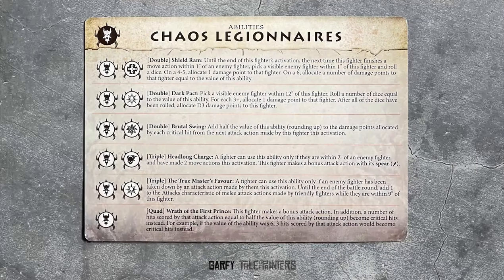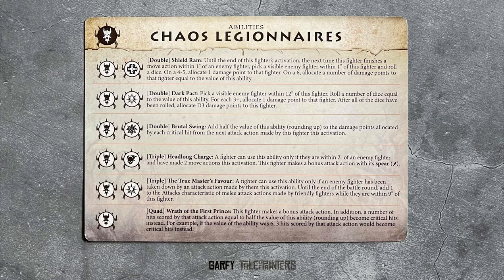The Cas Legionnaires' abilities are brutal and all about dishing out more damage or attacks. Double Shield Ram allows your Decuriarch and Hornshields to inflict damage just by finishing a move next to an enemy — this could be coupled with the reaction mentioned earlier.